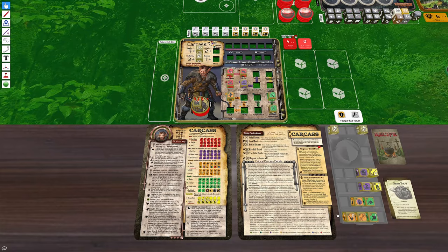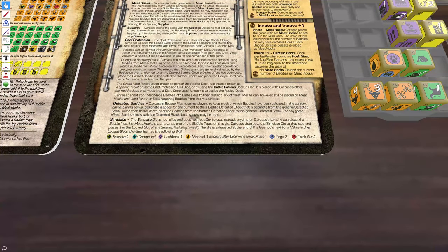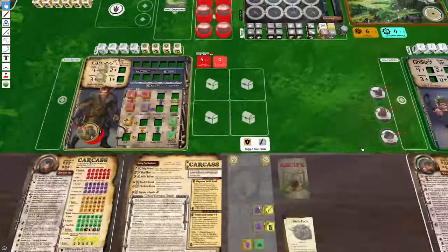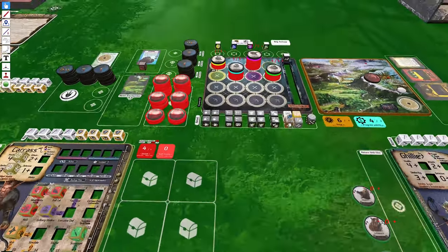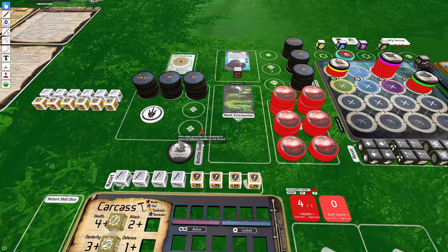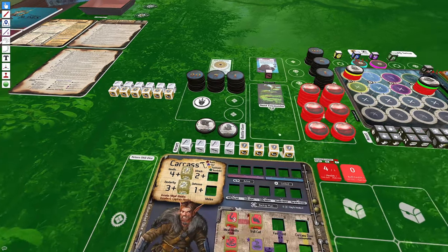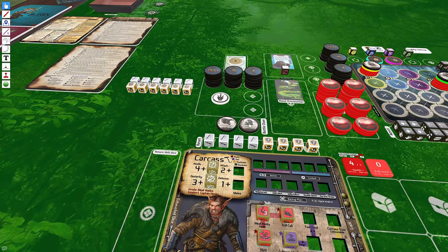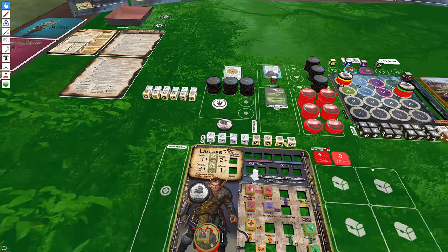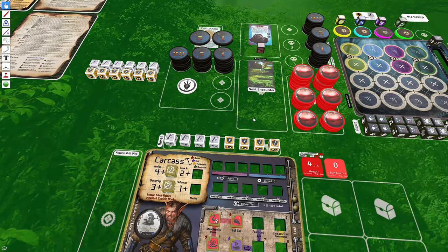Carcass has some interesting scripted mechanics. He can take defeated baddies and keep them on meat hooks for use in recipes or other purposes. To track this, defeated baddies in an encounter don't go to the overall defeated stack — instead, when playing with Carcass, defeated baddies go to an encounter defeated stack visible on the left. As you defeat baddies they keep going there, giving Carcass the option of choosing them for meat hooks. Once you finish an encounter and all baddies are defeated, click the Battle Over button to easily return these baddies to the appropriate discard pile.